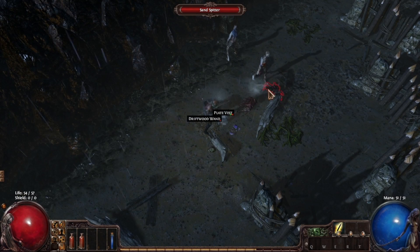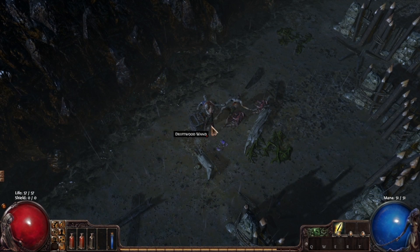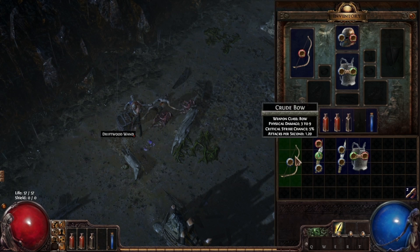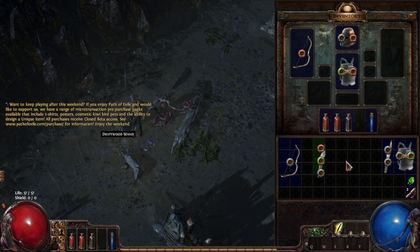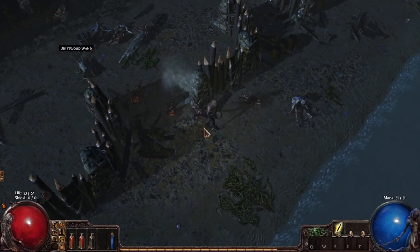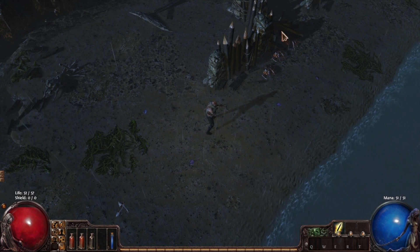There's a chest, and those little sand spitters — let's get rid of them. Let's drown some zombies. Let's pick up some more loot. Of course, just like Diablo, loot is very important in this game. Let's get some more of these sand spitters. I can't wait until I get some traps going, because then I won't have to kite them as much.